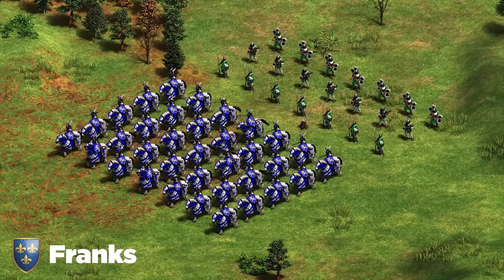Now let's take a look at Hindustanis. Although they've got very strong Camels, my favorite composition is actually Hand Cannoneer and Hussar — though Imperial Camel and Skirmisher is a close second, so I'll give you two compositions. In both cases siege will always be Bombard Cannon and trebuchet. One last note: the Ghulam is a great counter to certain civilizations but is rather situational.